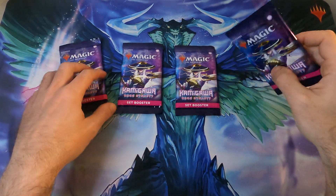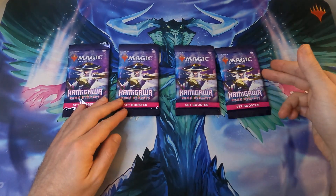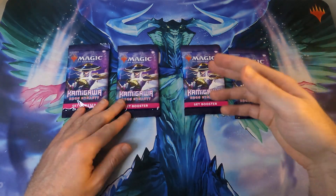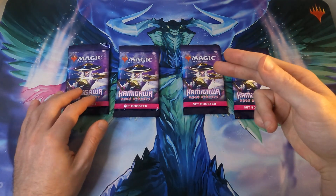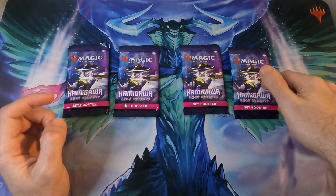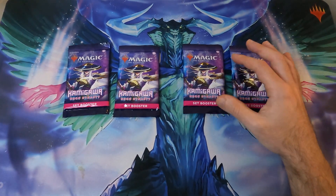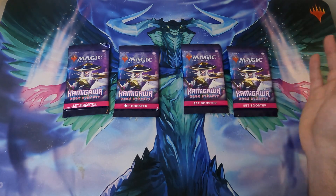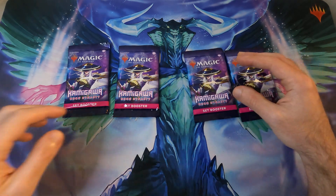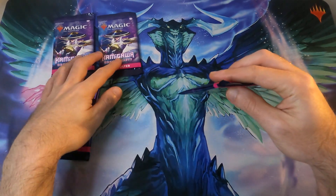So I watched the opening of my set booster and the services draft that I filmed, and I noticed a pattern: set boosters seem to contain fewer rares and way more common cards compared to Zendikar and Strixhaven. I wanted to run a little test — I think it's a big enough sample — to see what we get and collate the data with the data we captured from the booster box.